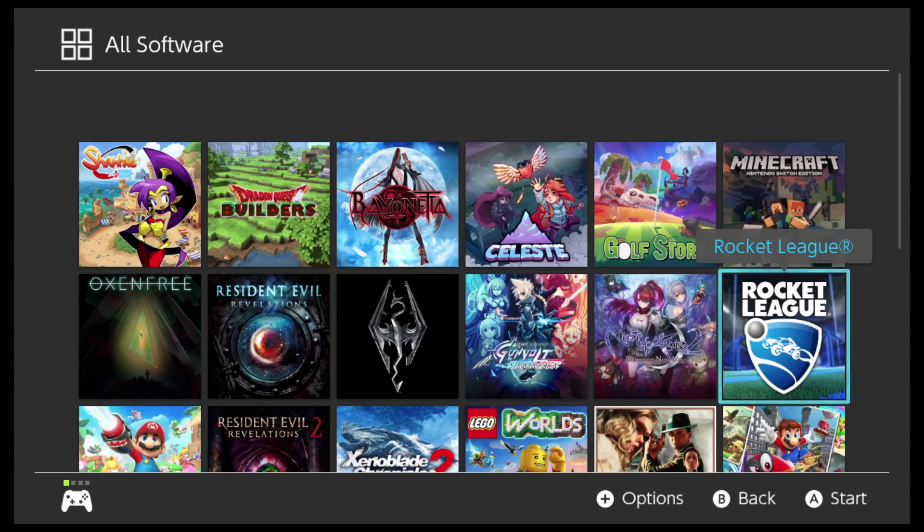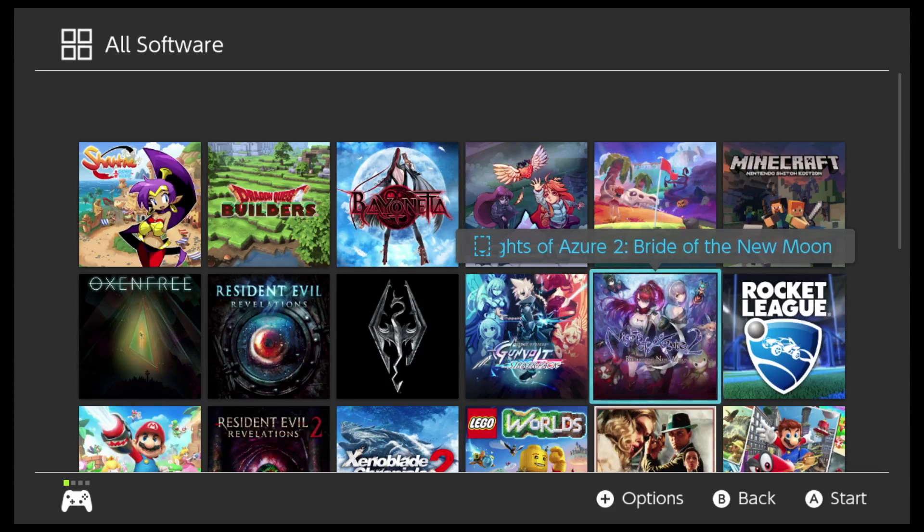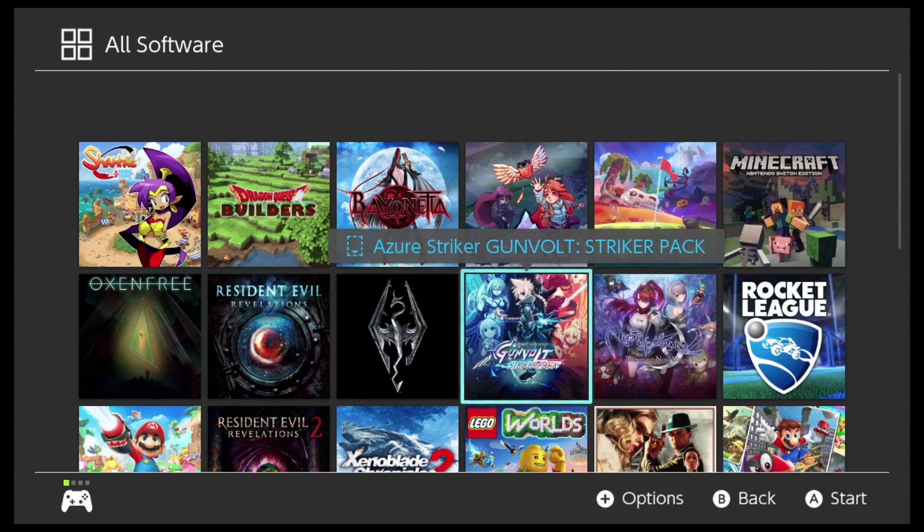Minecraft, of course. Rocket League. Knights of Azur 2: Brighter Than the Moon, which is kind of like a Dynasty Warriors game. Azure Strike Gunvolt, which includes both Parts 1 and 2. This is another platformer — almost like a Mega Man style — and it's done by those who did Mega Man.